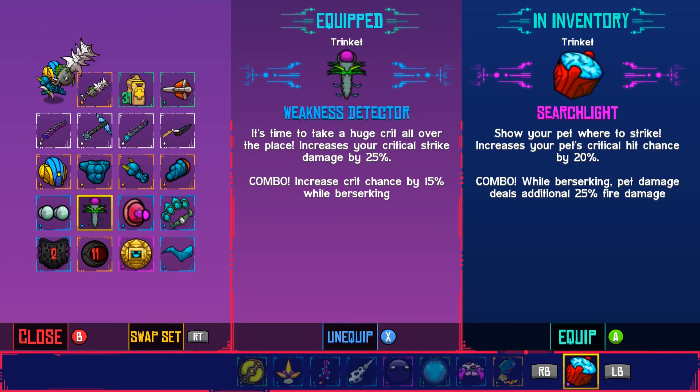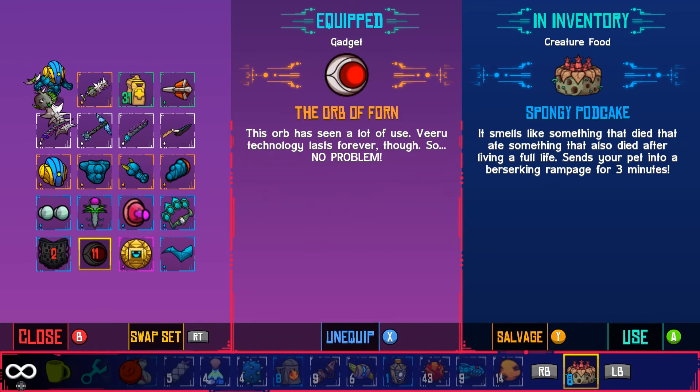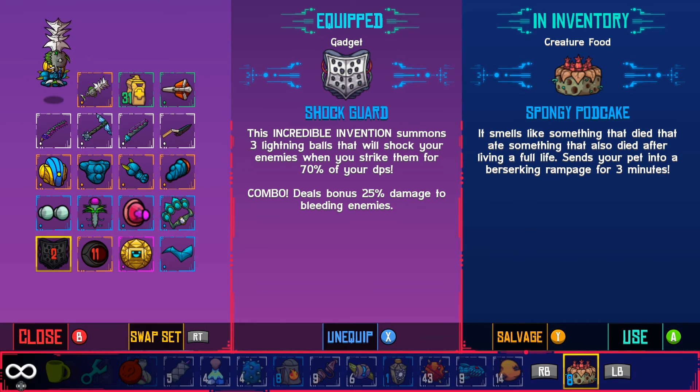That crit damage trinket is obviously overpowered because if you land critical strikes — which you will — you'll be doing 25% extra damage. This next trinket I never knew about, and it's what's really overpowered. It combos a thousand percent with the Chronosphere, because when you're in slow mode you can hit way more times than you're supposed to, meaning you get way more critical hits, and all your skills come back faster.